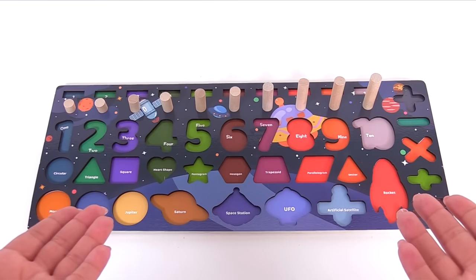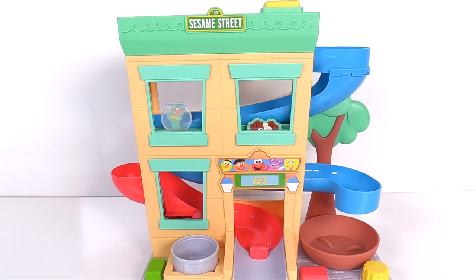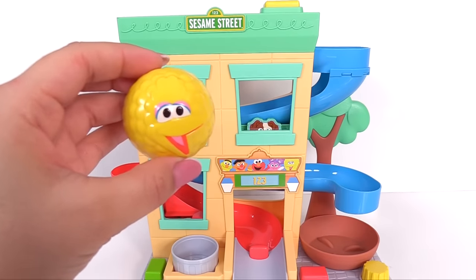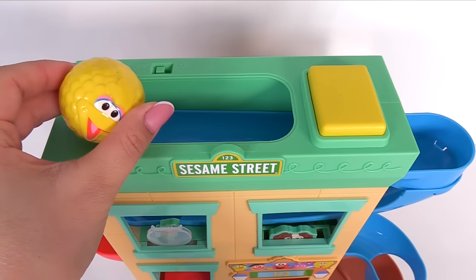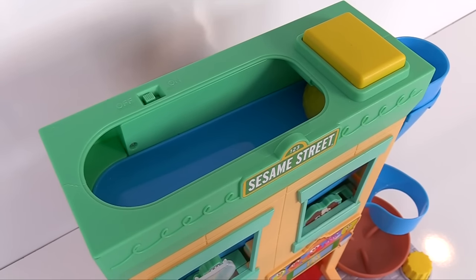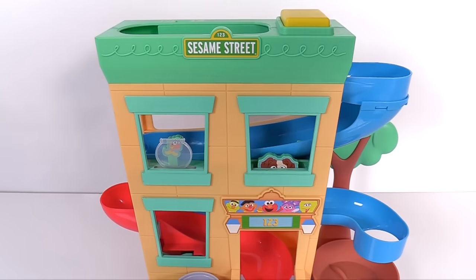Where have all the puzzle pieces gone? Can you help me find them? Okay, how about we start here. We have a yellow ball with Big Bird's face. Let's have Big Bird go inside the blue slide. Seems like Big Bird is stuck — let's help him out. If we press this yellow button, what will happen?